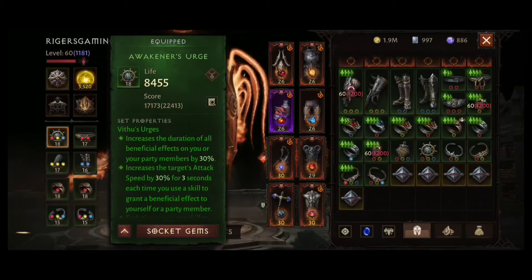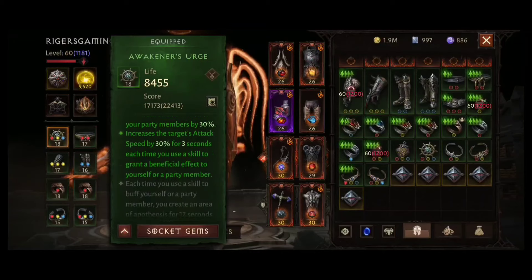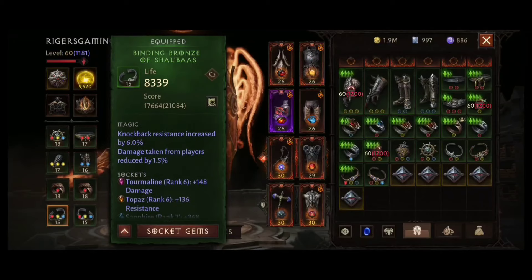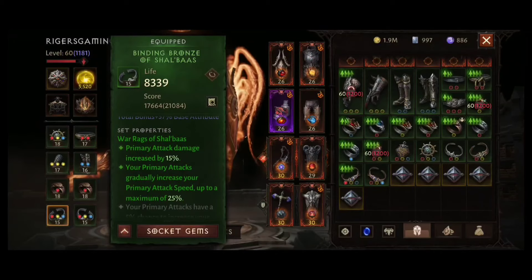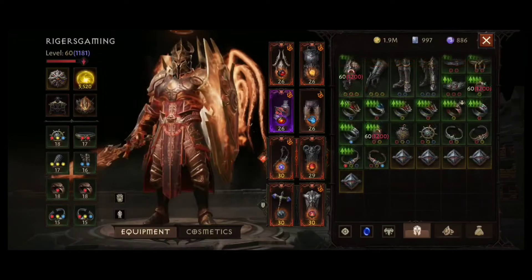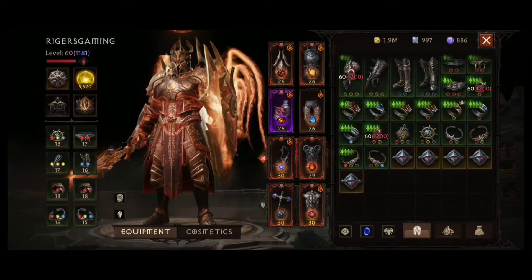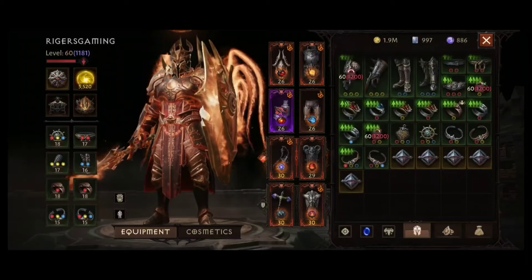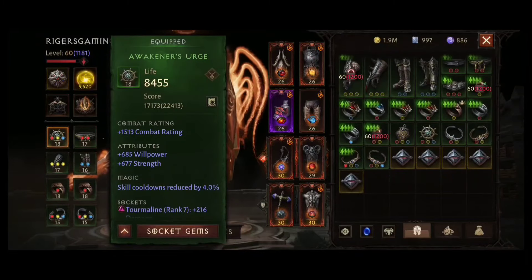Let's look at my set items. I am using 4-piece Vitus because it increases my beneficial effect duration by 30%, which is important for Horse, and 30% increased attack speed, which is good too. Then I am using 4-piece Shell Bass because I like the Crusader's primary attack, but that's my personal preference. It increases primary attack damage by 15% and primary attack speed by 25%.